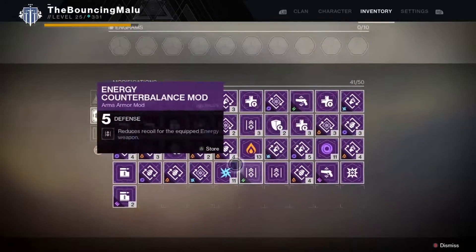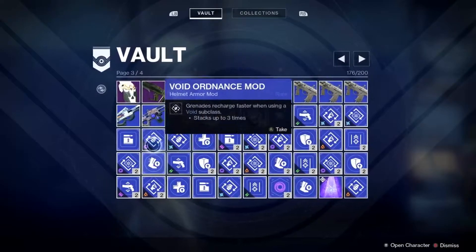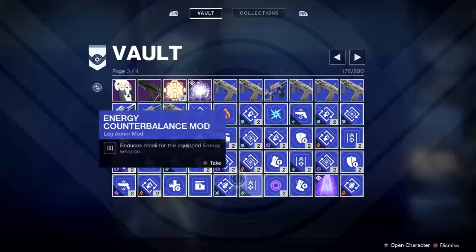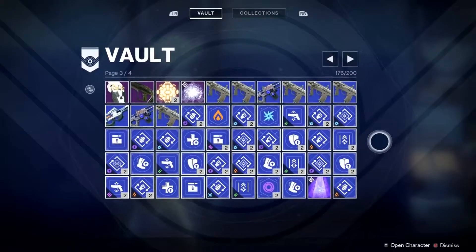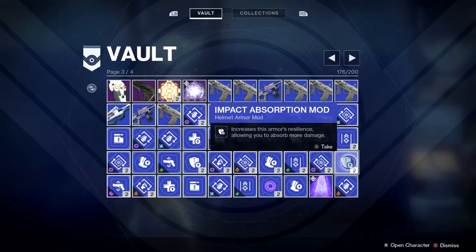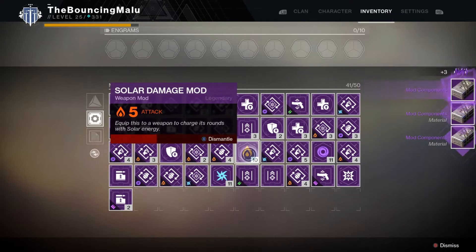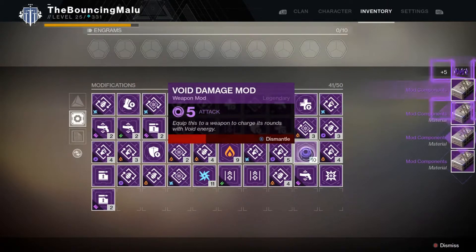So right now, with the 46 rare mods, if you add the legendary mods you have 92. That's way more than the inventory space that you have. So you're either putting the extra mods inside your vault, or you're breaking them down — and more than likely you're breaking them down, at least I am. That's one problem with this system.